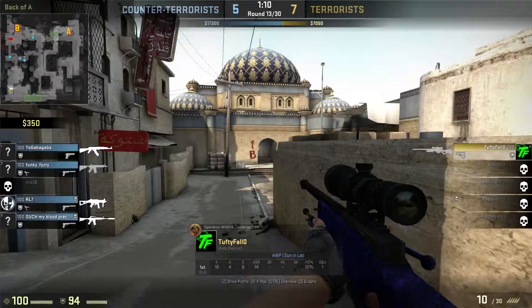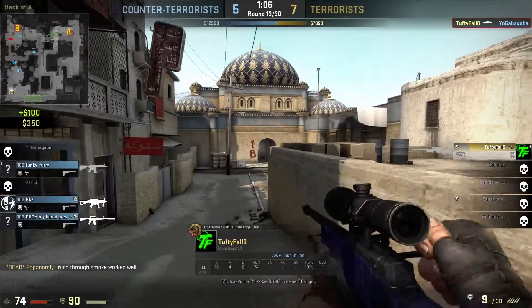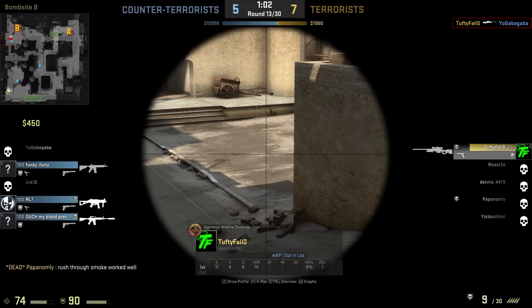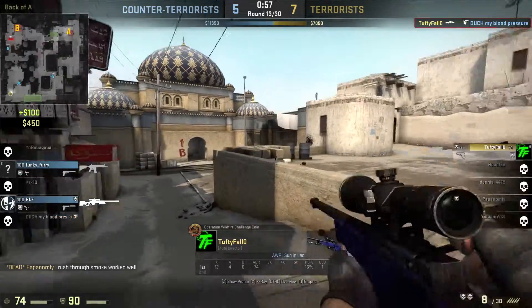Alright, here's the 4v1 though. Tufty pulls out the gun, pops one guy. The guy's moving up close to get a sneak peek on him. He jumps from behind cover. Looks like he's coming up top, but he gets headshot.